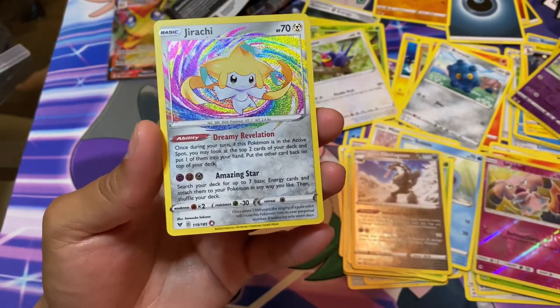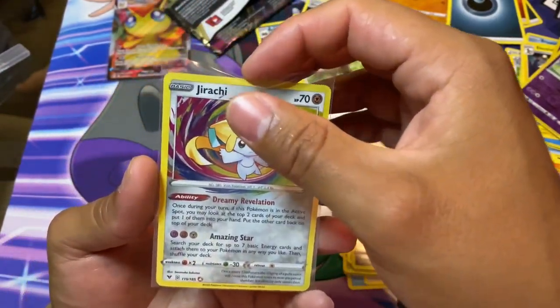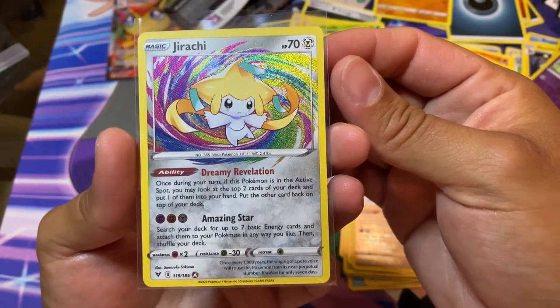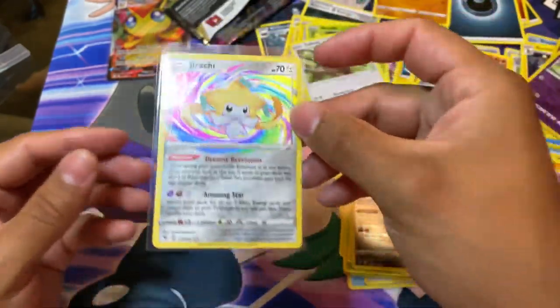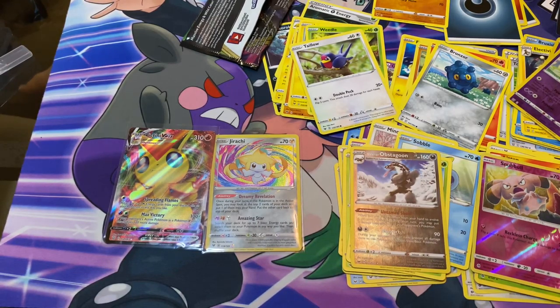I think I only need one more amazing rare to complete the amazing rare set. Nice cut too, it looks like it at least. Much more shoutouts to you Govi, thanks for hooking it up. These are the two pulls - Victini VMAX and Jirachi. Thanks for watching.